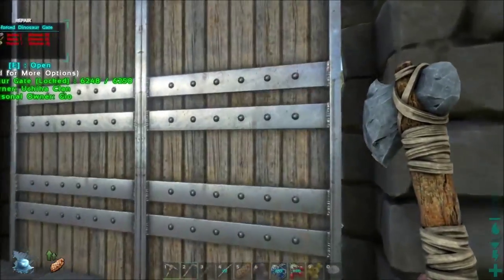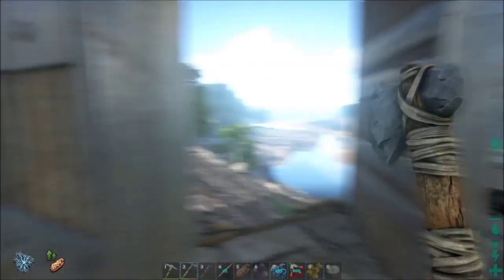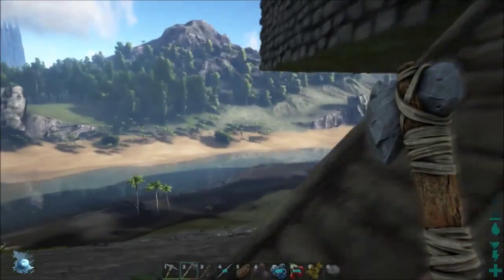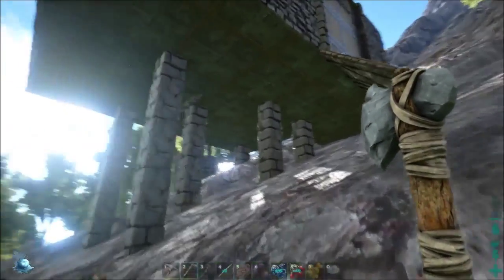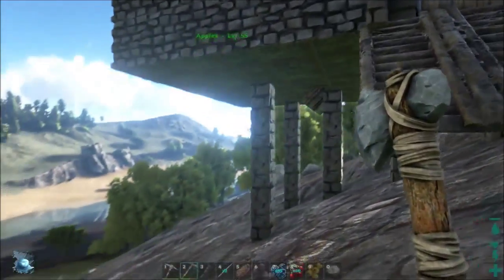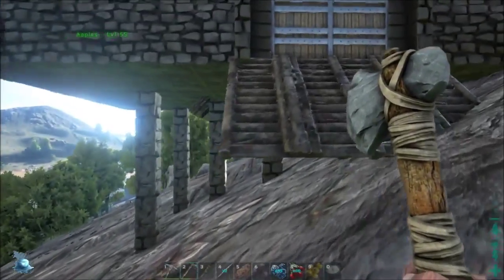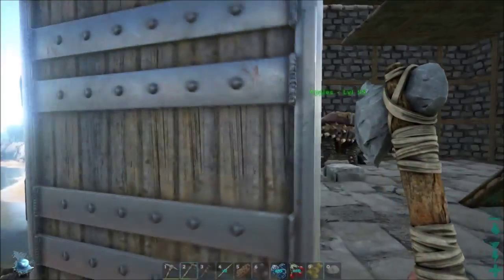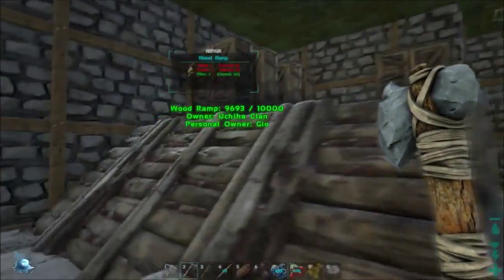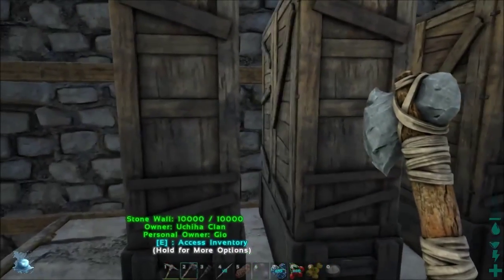We decided we need to go ahead and take some precautions here at our outpost. This area down here was apparently really easy for something to go inside and damage things through the floor. So we're going to put some wooden spikes out. I've done a little bit of gathering. The goal is to at least keep the bigger dinosaurs that can reach through the floor out of there.